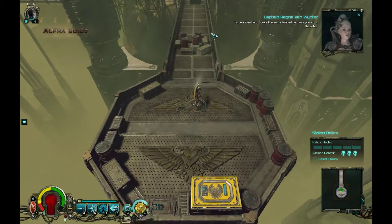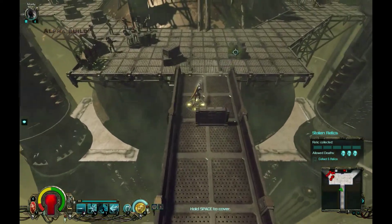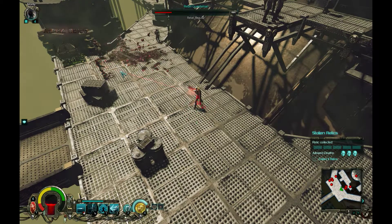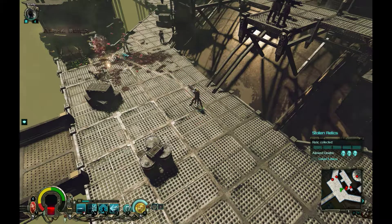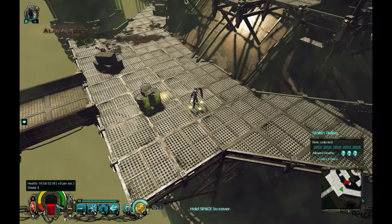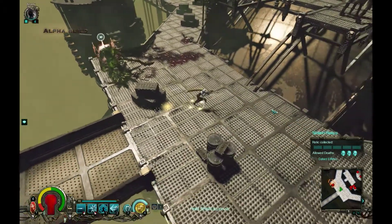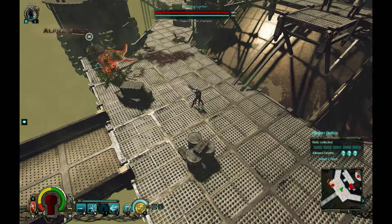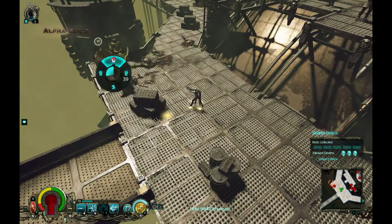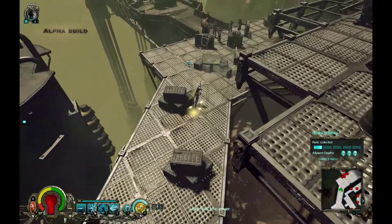Targets identified - looks like some twisted hex was placed on the relics. There is our first relic and then we shall snipe them away. Fun fact - I never know whether I've played such a mission with the sniper background before, but I am willing to test it out right now. Let us quickly regenerate. I am not certain whether we can kill the guardian quickly enough - let's take a quick look whether we can kill him swiftly. He is quickly dealt with and there we have our first relic found.